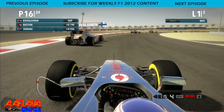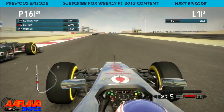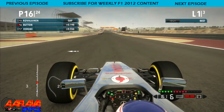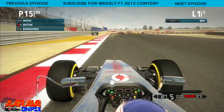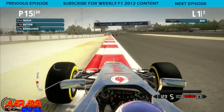We've got the Caterham of Kovalainen in front of us. Going to look down the inside but I think better of it. Getting ready for an overtake here — down this mini straight, side by side now into the last corner. I think we'll have him. So now we're up to P5, and Massa is in front of us.